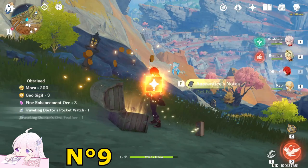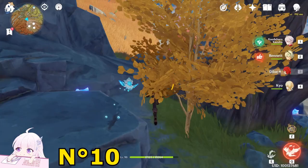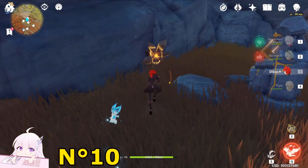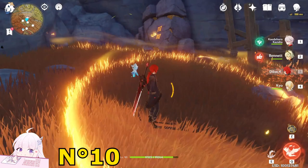Once you get the chest, go toward the east direction, turn a bit more east toward this red tree. Don't jump down. Here you will see another small puzzle. This one is also really simple — destroy this rock to get the particle first, activate this small device, and hit the Resonance Pillar. Normal Chest.